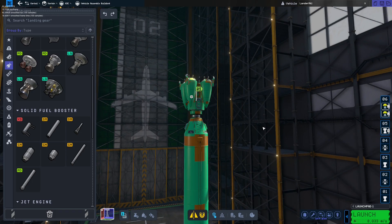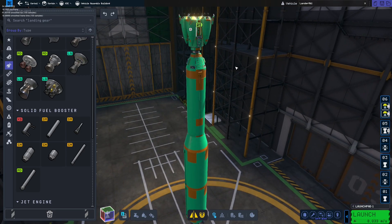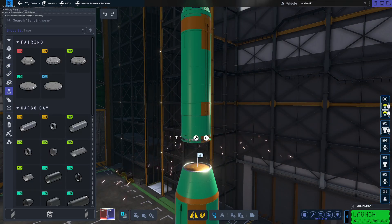The general idea is we're gonna launch this whole thing, this stage is gonna break off, we're gonna have a command module and a lander. We're gonna decouple the lander, land it, the lander takes off, rendezvous with the command module, discard and crash the lander into the surface, and then bring the command module and kerbals back safely to Kerbin. I'm going to put Baron on here.